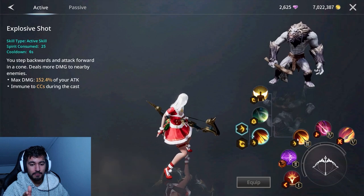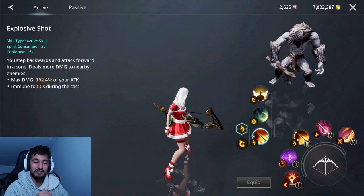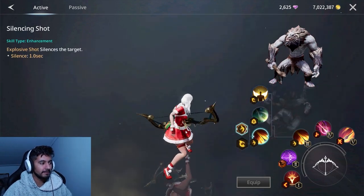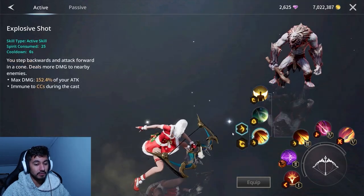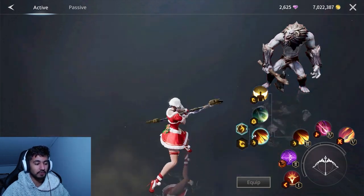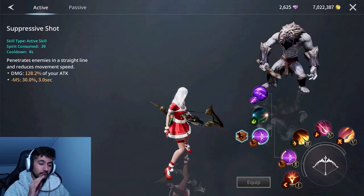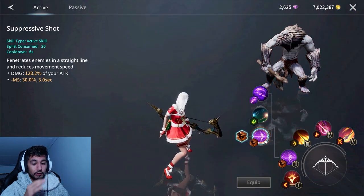Next up — you're a ranger. A ranger's job is to stay at distance, be mobile, be agile, and get away from enemies. This is a great skill: it silences, and you are also CC immune while using it. So when people are trying to CC you, this is great to use.